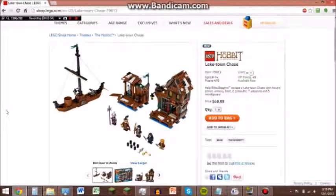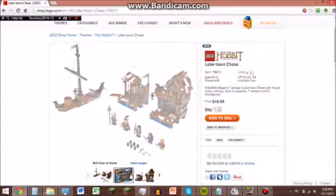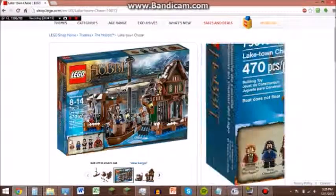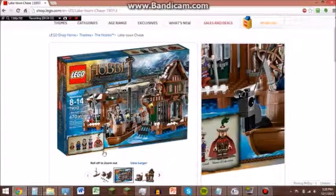For people to say they want the Lake Town Chase set — for people to even say there is a set coming out called Lake Town Chase. There was no one saying they want a Dol Guldur Battle or Dol Guldur Ambush at this time, I'm pretty sure. So this comes with — let's click that box to show you the minifigures — Bilbo Baggins, Thorin Oakenshield, Bard, Lake Town Guard, and Master of Lake Town. So I guess this one is a pretty good one to get too, because it also comes with three exclusive minifigures.